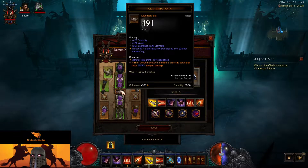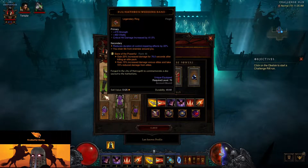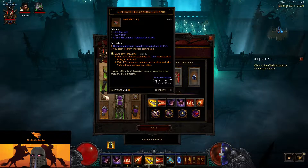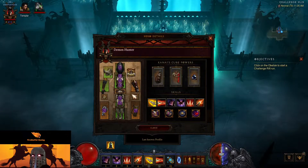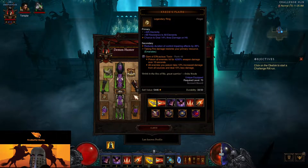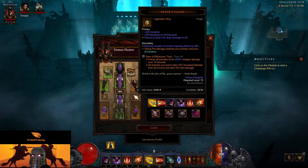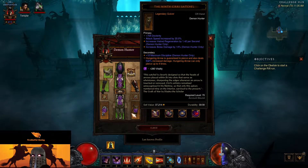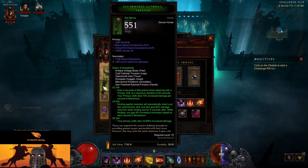Vengeance is a crashing beast. Bane of the Powerful: after we kill an elite we're going to get a damage increase for 76 seconds, we deal more damage against elites, and we take less damage. Gem of Efficacious Toxin poisons all enemies and we deal more damage to poisoned enemies. Valla's Strafe: projectiles pierce, and Hungering Arrow is guaranteed to pierce and deal more damage.